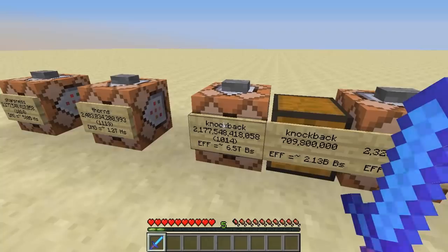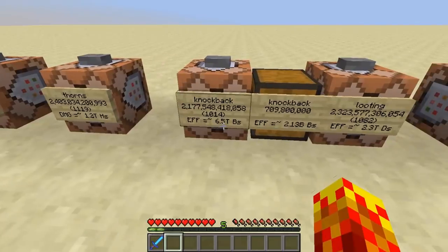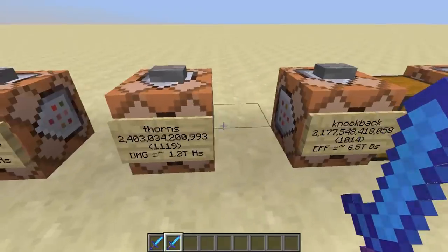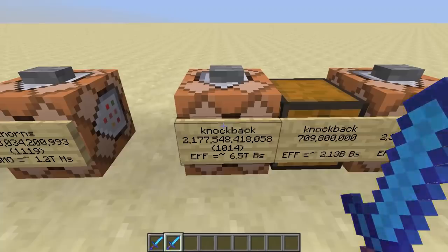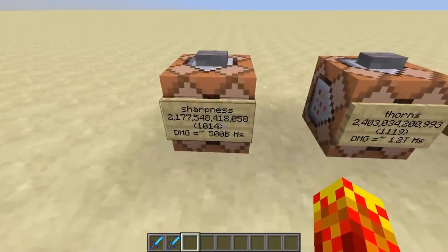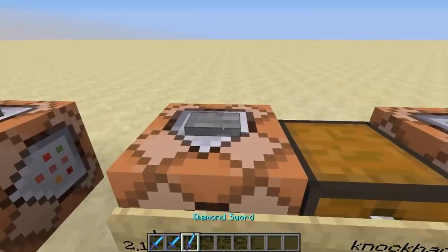These numbers are incredible. I had a lot of trouble looking through the calculations, but with a number this large, who is going to care in the practical sense? This is a diamond sword with knockback of 2.1 trillion. You can see there is some variation in these numbers because of the character limit, which is 32,500. So with a longer word, you can't fit as many enchantments. This is 1,014, which has the same number of characters as the word sharpness, and it does 6.5 trillion blocks of knockback.